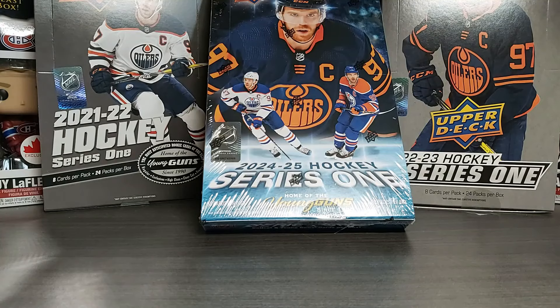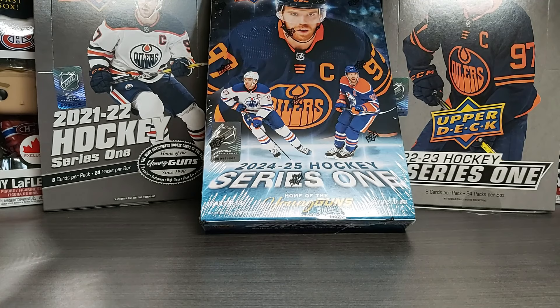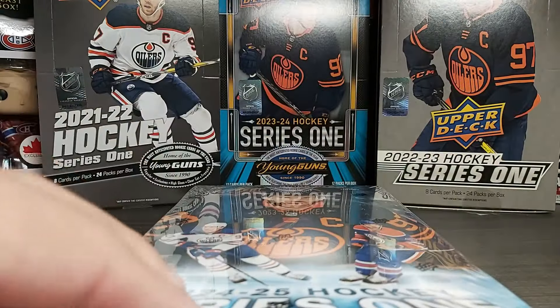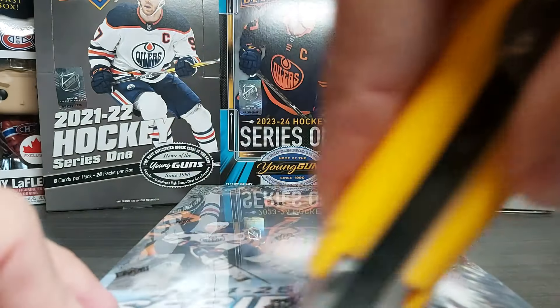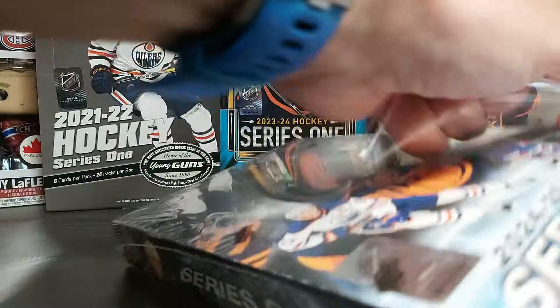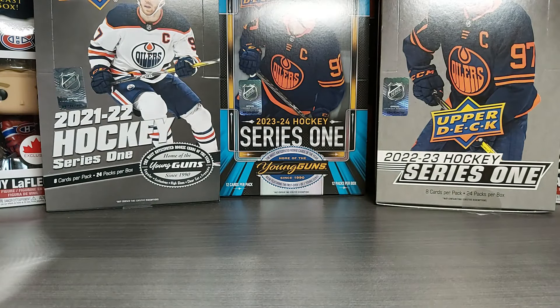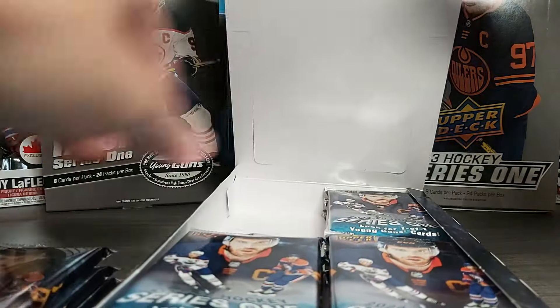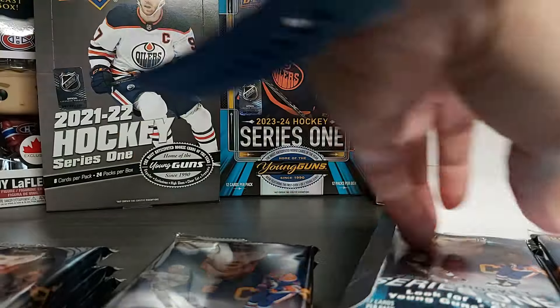Hello and welcome back to Acadian Cards. Today we have a new release day — Series 1 2024-25. No more Connor Bedard hype, so a more affordable price back to what we were kind of used to. In the background there are a few older boxes from previous years: 21-22, 22-23, and last year's 23-24. It's always McDavid on top, and this year is no different. Let's get the pack out and see what we'll be getting in this box.